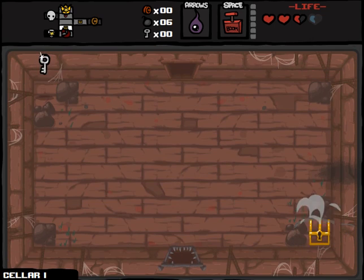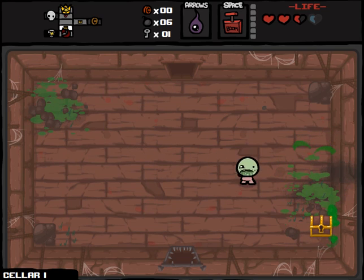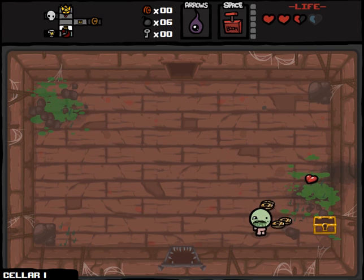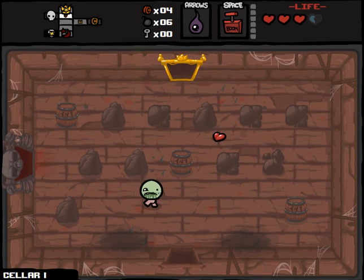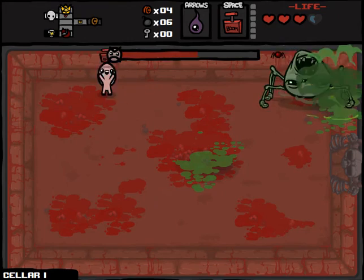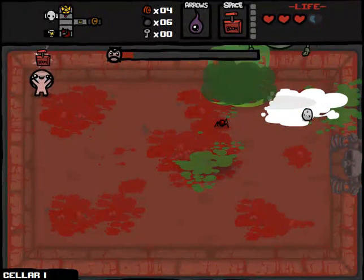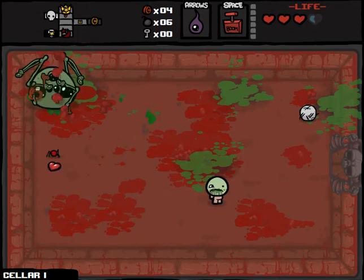So in the end we have basically our starting amount of health. There is actually a key right here that I can easily get. Why don't we open up this golden chest as well and see what we get. In a normal circumstance it would have been amazing to pick up that Book of the Isle so early, but obviously Remote Detonator is going to be the crux of this whole run.